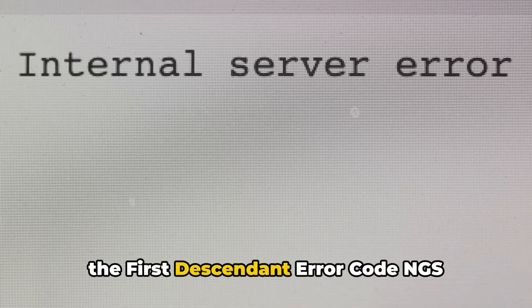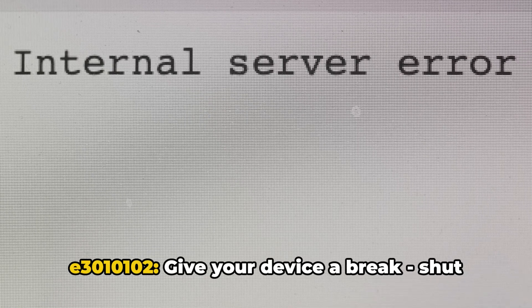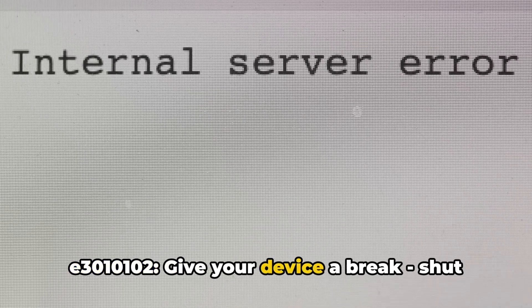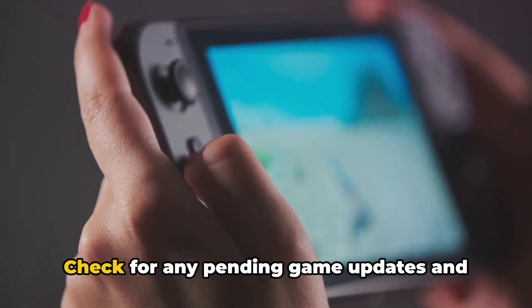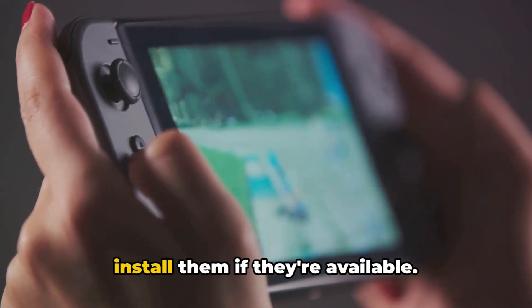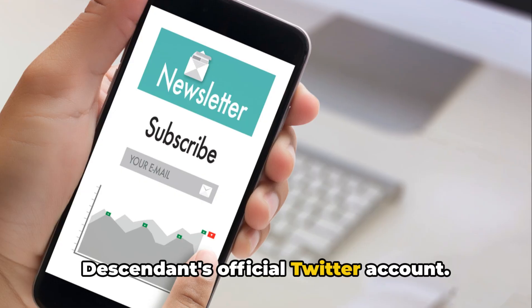To summarize, here's how to tackle the First Descendant error code NGSE3010102: give your device a break — shut it down, wait 5 minutes, and power it back up. Check for any pending game updates and install them if they're available. Look for any server issues on the First Descendant's official Twitter account.